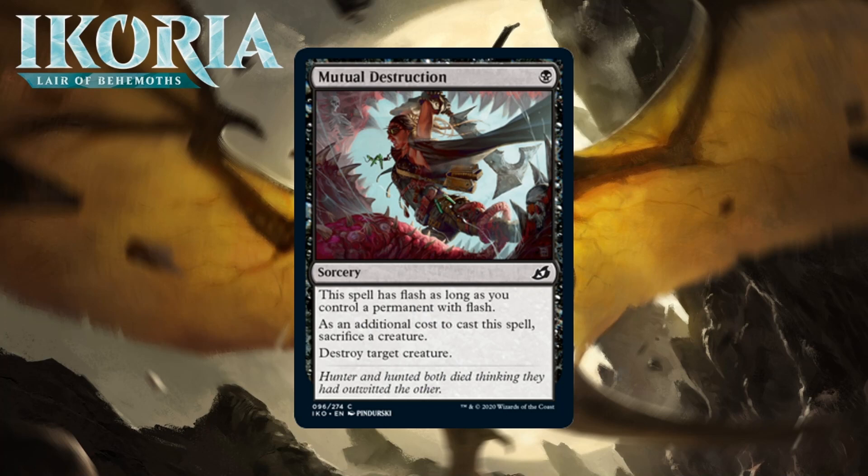Next up it's Mutual Destruction, which for one black mana is a common sorcery. It has flash as long as you control a permanent with flash. As an additional cost to cast it, you sacrifice a creature, and it destroys target creature. At its worst, this is Bone Splinters — always a solid card. Killing anything for one mana is nice, though two-for-one-ing yourself to do it usually isn't. Where Bone Splinters shines is when you sacrificed a token or, better, a creature you took from your opponent with a threaten effect. Bone Splinters is a C in most formats, but this has additional flash upside — you can use it to sacrifice a creature that's the target of a removal spell, or block and then sacrifice, or respond to things your opponent does. Bone Splinters always at instant speed would probably be a B-, and while it won't always be doing that, it's enough to get it up to a C+.